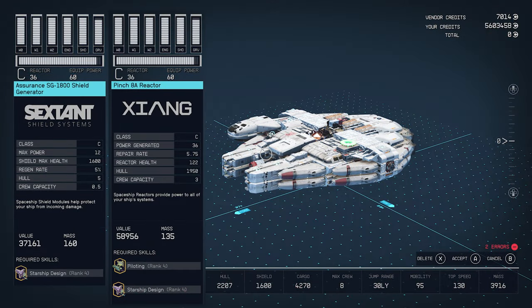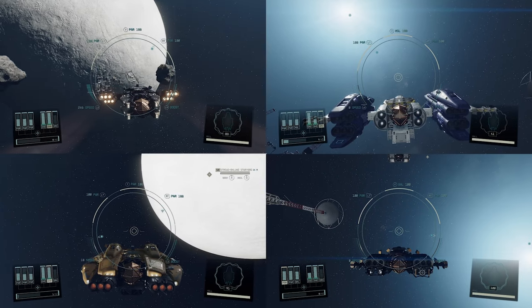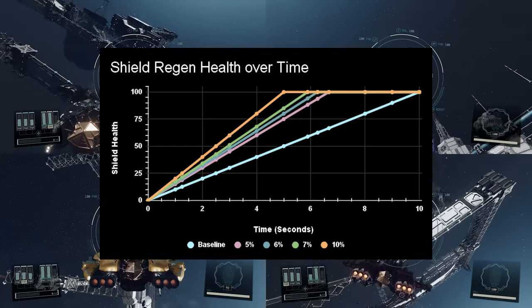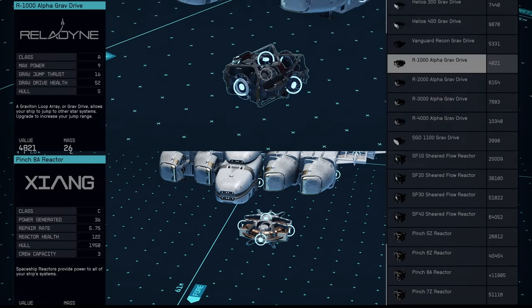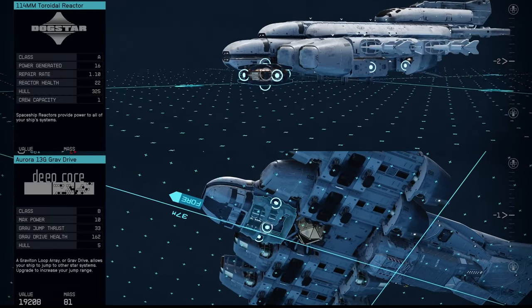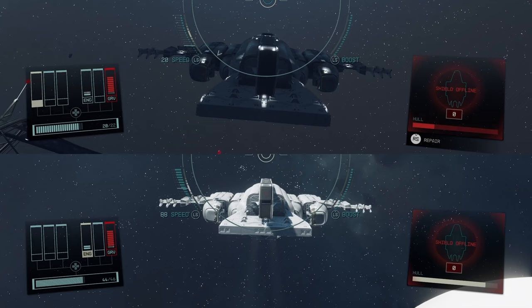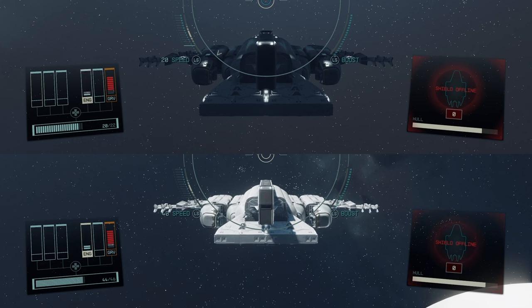Specifically, shield regen and reactor repair rate. I've already discussed in-depth how shield regen rate simply has no impact on actual gameplay. Technically, there is a difference between shields with the lowest regen rate and those with the highest, but it doesn't change how anyone plays the game, nor their shield choice when building their ship — this is a huge missed opportunity. For reactor repair rate, it's all too similar unfortunately. I've done extensive testing and cannot find any discernible difference between the reactor with the highest repair rate and the reactor with the lowest. This stat is also useless, at least it seems to be, and I think it's another missed opportunity for added depth in the game.